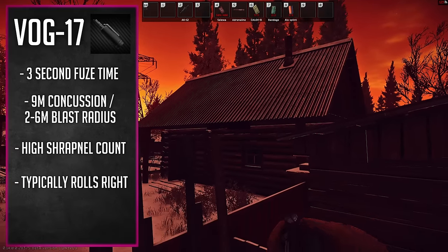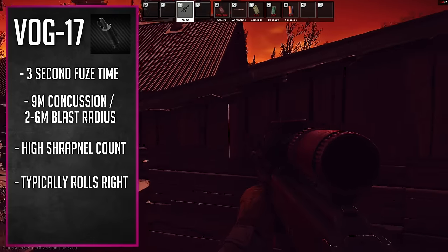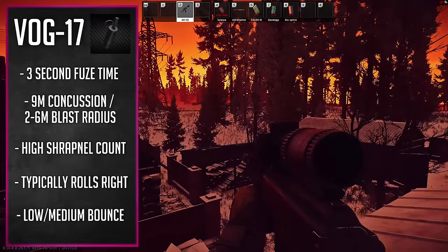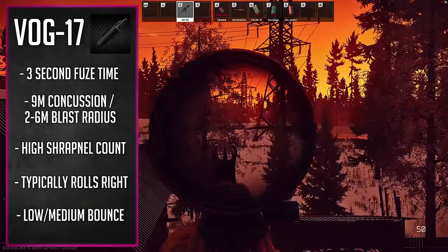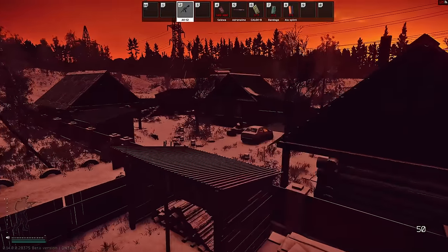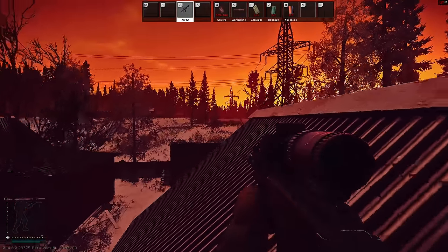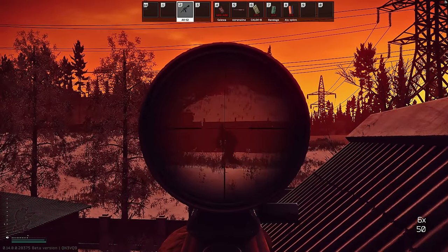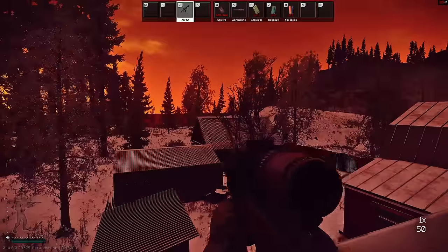I'd recommend utilizing Mechanic to get VOG-17s cheaper — every reset you can get five of these for five fuses. The VOG-17 can bounce off walls a little bit, not nearly as good as an M67 but more than the F1 or RGD, and you can throw it a very long ways, farther than an RGD. Because of its roll properties, short fuse, and small blast radius, I personally like to run VOG-17s on indoor maps — like dorms on Customs, the bunker on Reserve, or Labs — where that right-hand roll and short fuse really come in handy against people on those right-hand angles.